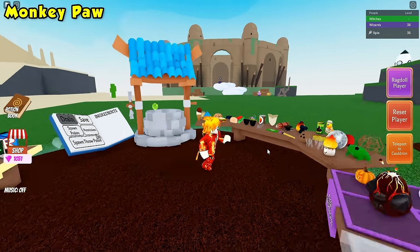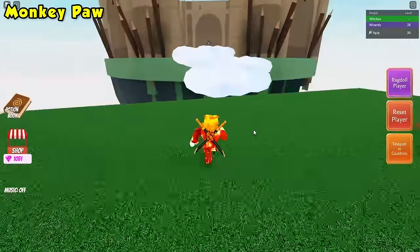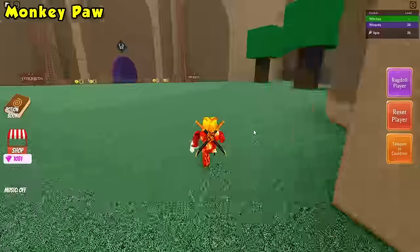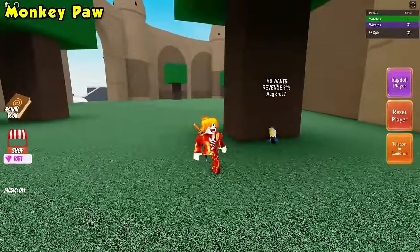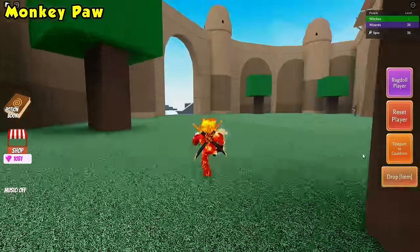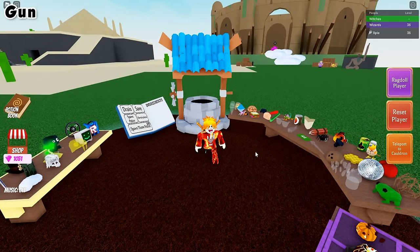The monkey paw ingredient is going to be towards the castle. This one is actually really easy — just jump over the clouds. Go ahead, go to the far right tree, look behind the tree and you will notice the monkey paw. Just go ahead, grab it, teleport to your cauldron and drop it right on in.